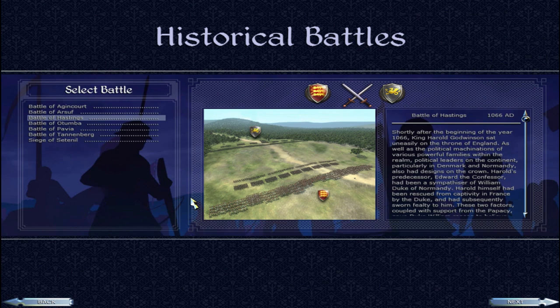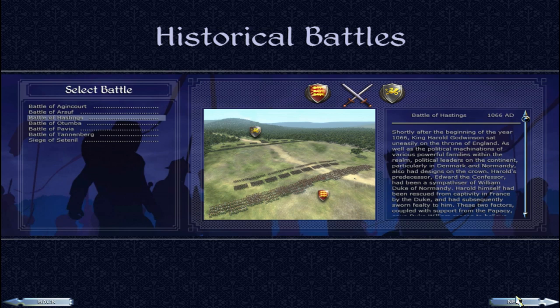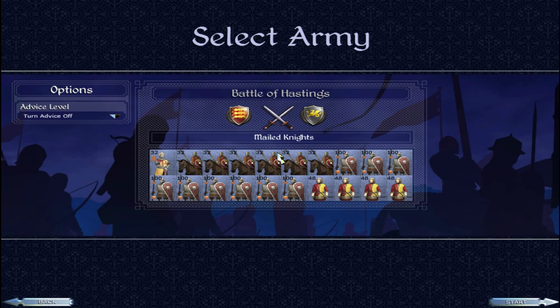Hello ladies and gentlemen, today we're going to be doing another historical battle in Medieval 2 Total War. We're going to be doing the Battle of Hastings. Let's see what troops we're given — a lot of cavalry, tons of spearmen, and a few archer militia.